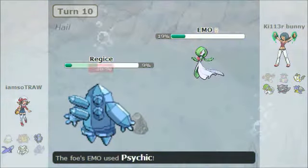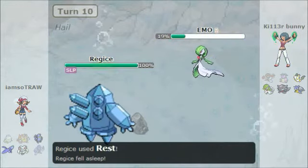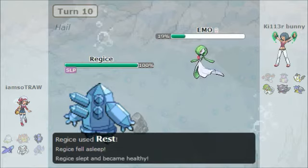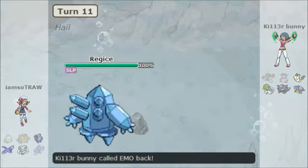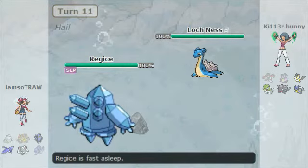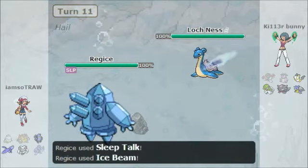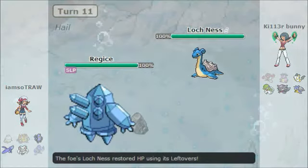I'm trying to take out this Regice but it is specially defensive. I thought I could take it out but it does carry Rest, which is kind of annoying. It's okay though because I can get a safe switch into my Lapras.